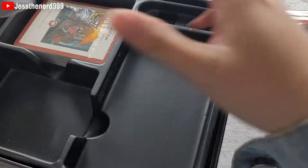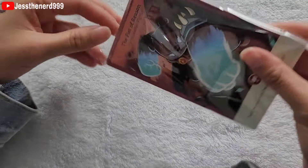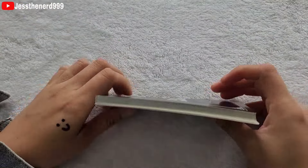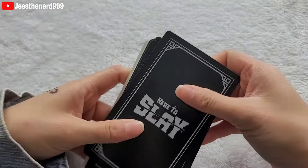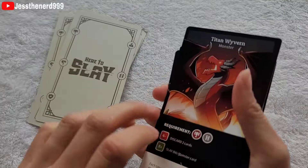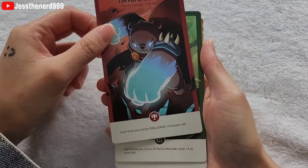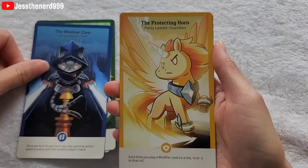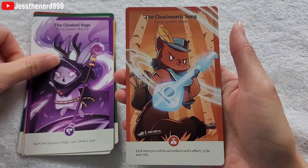These cards are a bit bent — this corner is bent upwards — but we could probably flatten them out. There are white cards and black cards. The white ones look like the heroes: The Fists of Reason, The Divine Arrow, The Shadow Claw, The Protecting Horn, The Cloaked Sage, and The Charismatic Song.